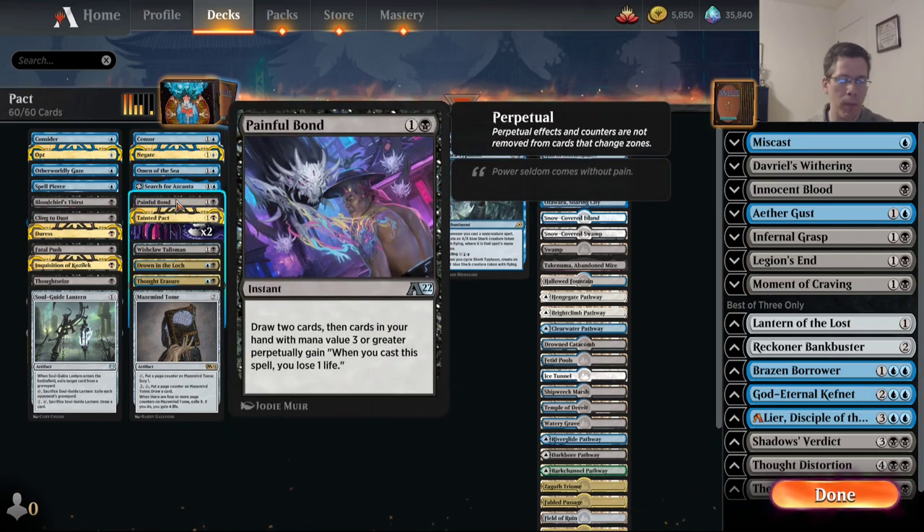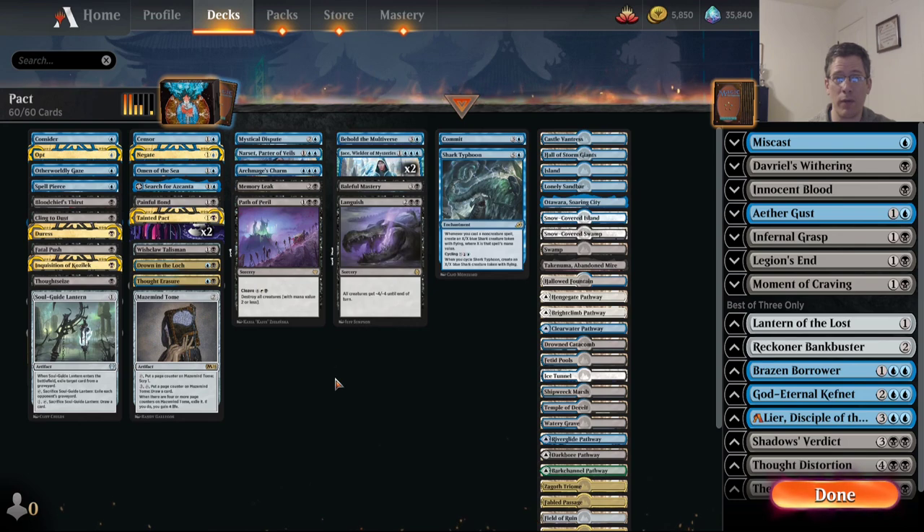There's this card, Painful Bond, which if you've been playing Alchemy at all on the ladder, almost everyone's playing black and almost everyone's playing four copies of this card. It's incredibly good. It's maybe not quite as at home in Historic, but I do think it's an extremely good card in this deck because it's basically two mana instant draw two cards — the drawback is really, really minimal.